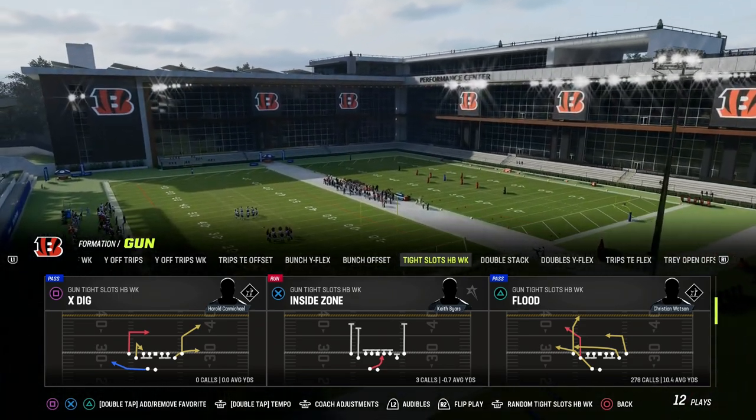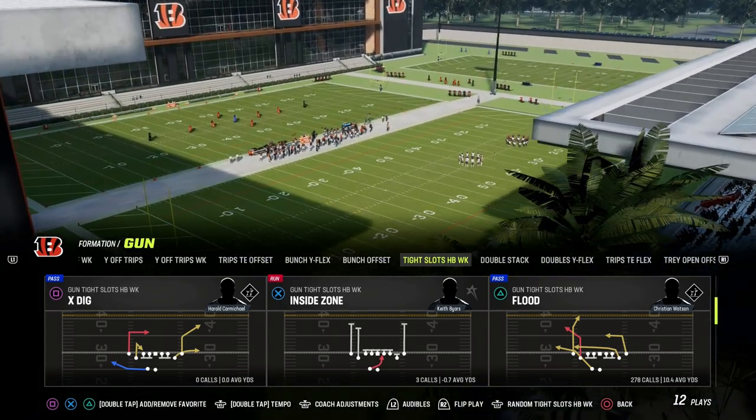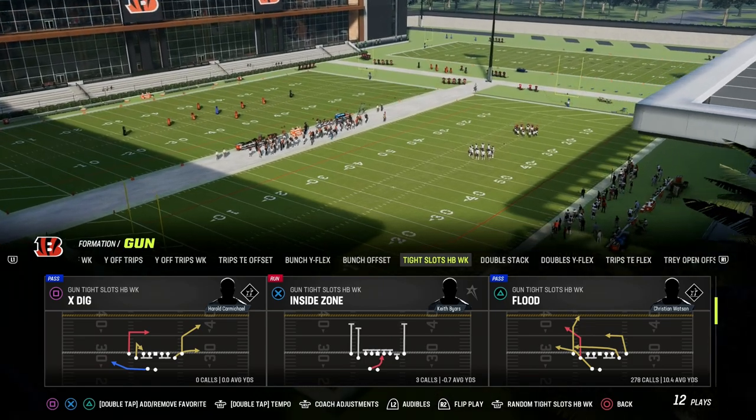If you want to get my entire Titan Slots Halfback Week offensive e-book, make sure that you become a Patreon member. It's only $10 to do so, and it's going to get you access to all of our Madden 23 offensive and defensive e-books.